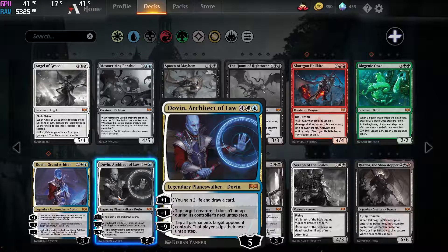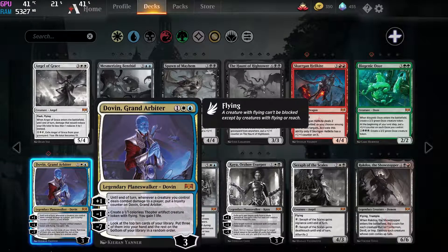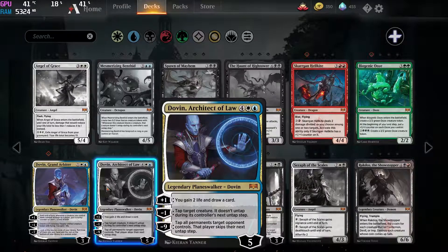Next up we have the second version of Dovin. Now this is pretty much like the second version of Teferi — it's really weak. Like why would you play this when you could play either the Arbiter or just play Teferi? It has really weak effects. For 6 mana you gain 2 life and draw a card. This is a card you're probably never gonna see see play in standard or anywhere. Maybe in Commander, I don't know. But if you draw this I feel sorry for you — it's not a very good card sadly.